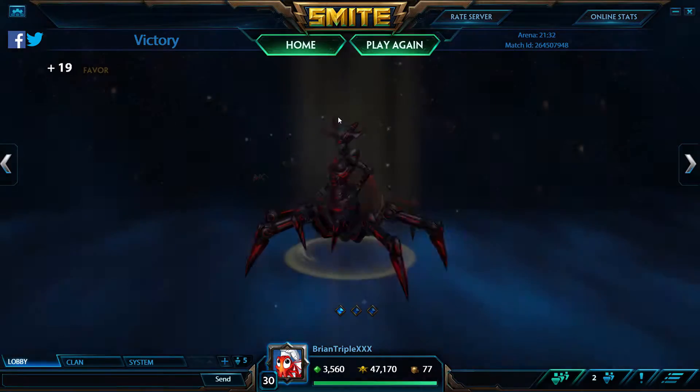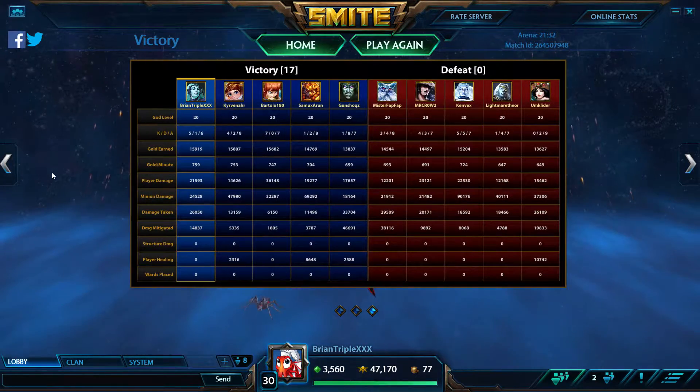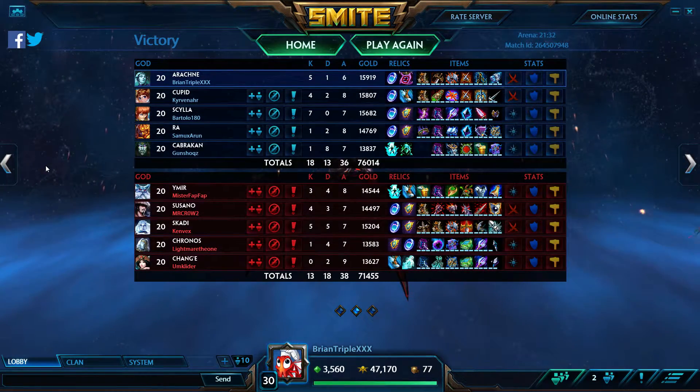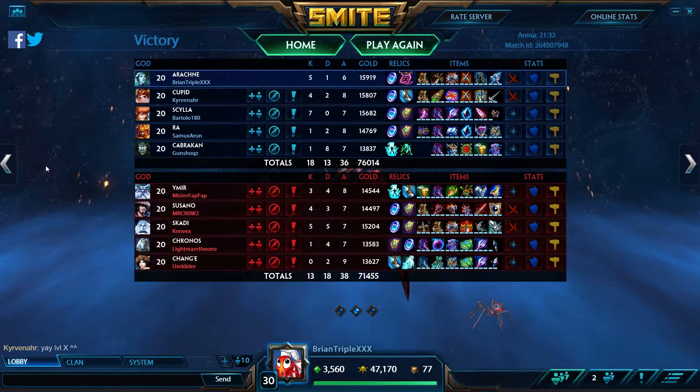We had it 17 to 0 — one minion wave is about nine to two so it would be two minion waves or two kills for them, which can definitely happen. A lot of damage on Sila — 36K. I had 21K which is respectable, because I do need to get close and the enemy team has a lot of difficult targets: Ymir with a freeze, Susano with a lot of damage, Skadi with a root and her pet Scaldor, and Chronos with a stun and good damage output.